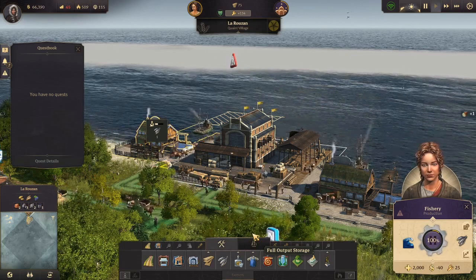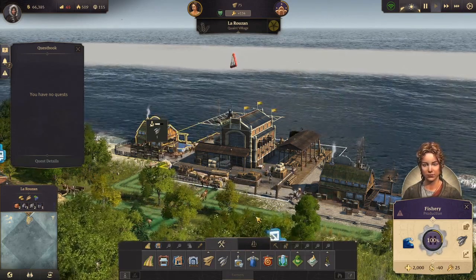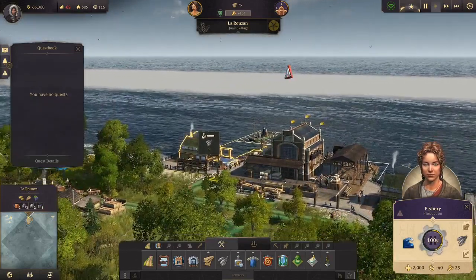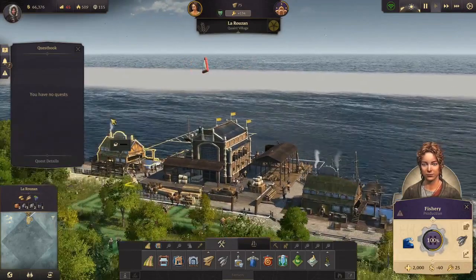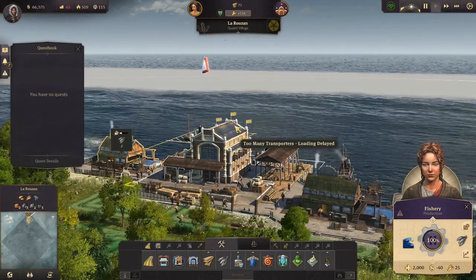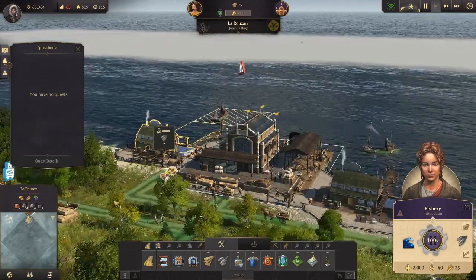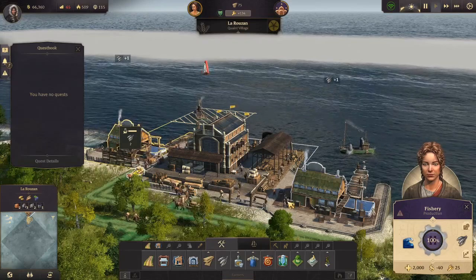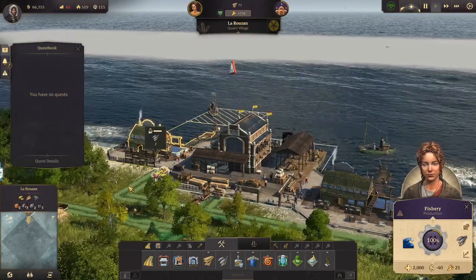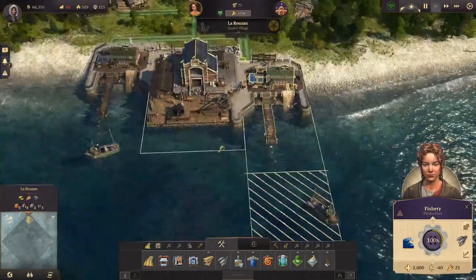Hey guys, welcome back for our second episode of our annual Let's Play Anno 1800. We are here at our harbor with a beautiful view of the sea. What is actually missing is a ship so we can explore the sea and see what's there for us. This will be one of our goals for the second episode: we will try to build a shipyard, and the other goal is to upgrade our farmers to workers and see what needs they have and which of them we can already fulfill.